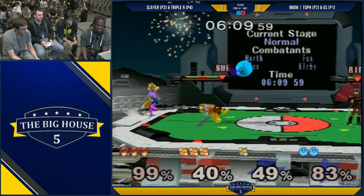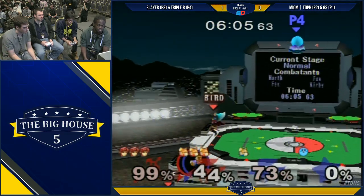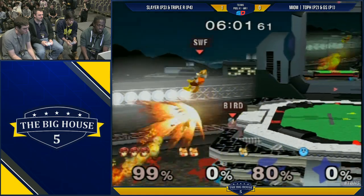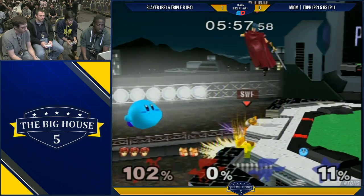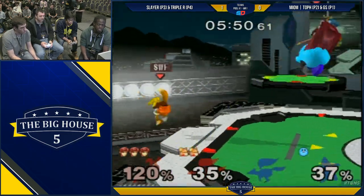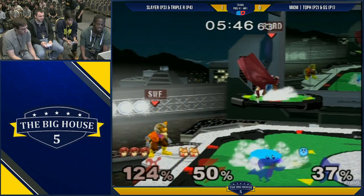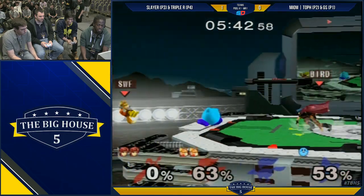I remember Kirby Kaze talking about this — roll up tilt is Kirby's best approach option. Nice counter! And then Toph coming in with the shine spike. Solid team coverage, team edge guard. Kirby about to go for the double dip — so close. Let's see this two-on-one Kirby action — Kirby gets the first kill on Marth. What a great up air!